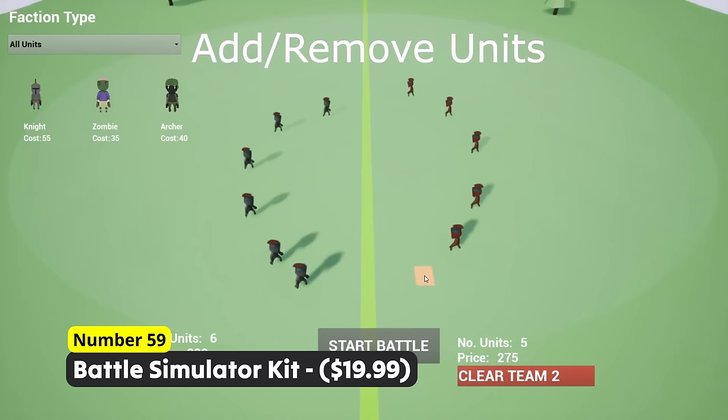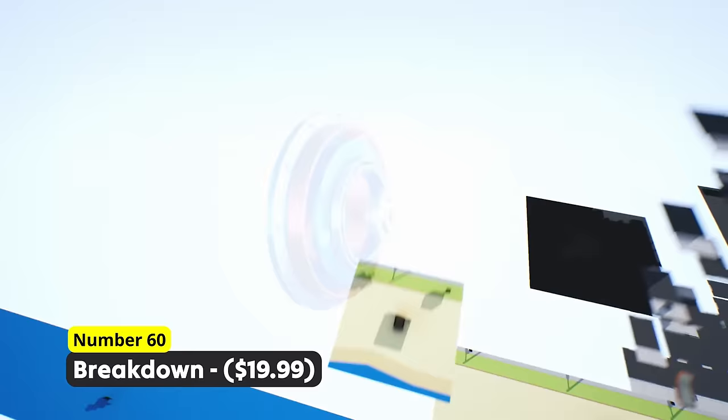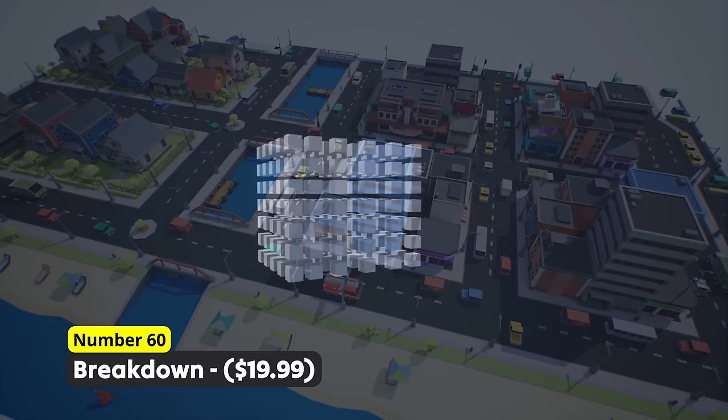The following blueprint pack might be an insane addition to some games. Number 60: Breakdown. Show nice assemble or breakdown animations with either highly complex objects or whole cities. You can tweak things like the speed of animation and other things like the delay between each movement direction change.